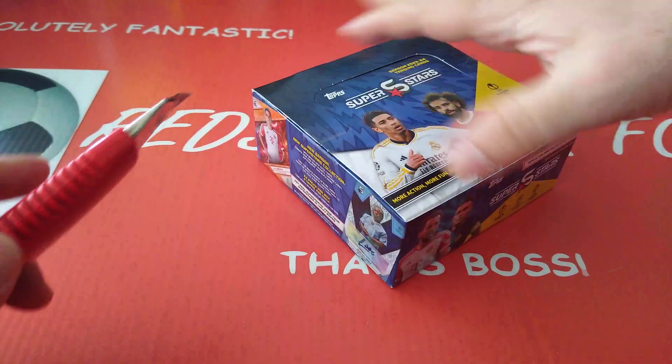There are three packet designs: Yamal, Kane and Haaland. Garnacho with Camavinga and the Borussia Dortmund young lad — I can't remember his name. And here is Bellingham, Lautaro Martinez and Szoboszlai. Three different designs in the collection. Looking at the back of the box — nothing there. No information in the box at all. No odds, nothing that tells us what cards are included. So we're going to go with Topps blindly into this collection.